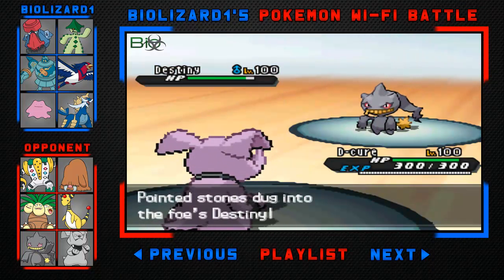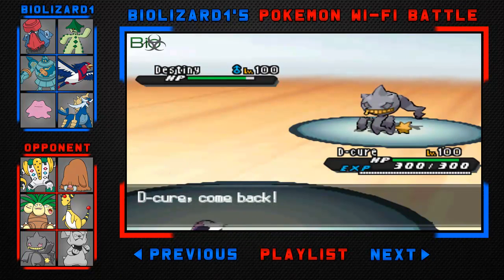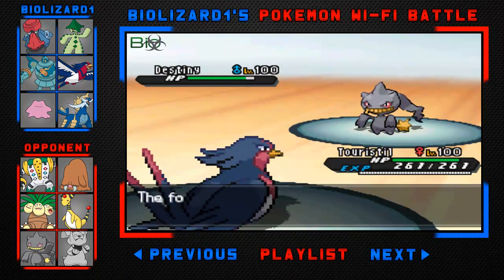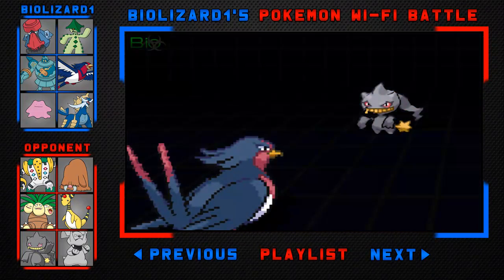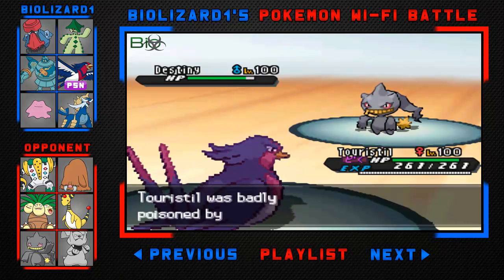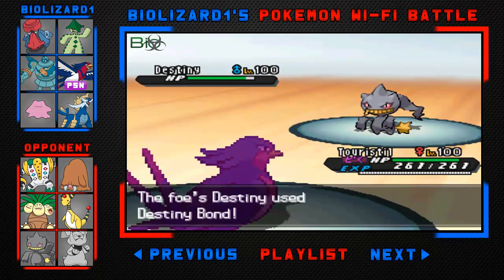Now he's going to switch out into Banette. I'm not really sure what this Banette is going to do, so I'm going to switch into Swellow and U-Turn out to get some damage on him. Maybe he was going to Sucker Punch me or something.